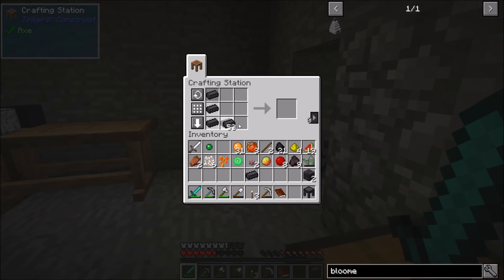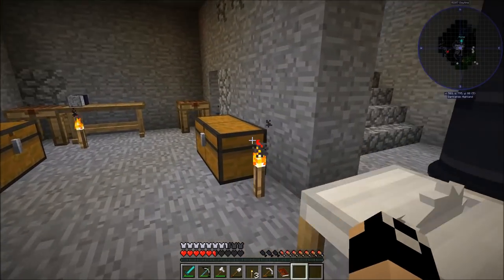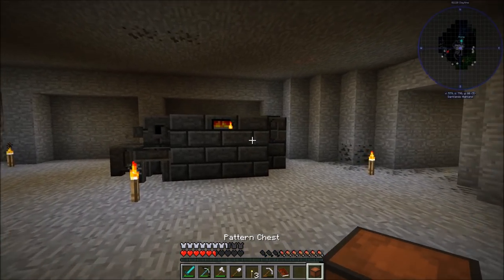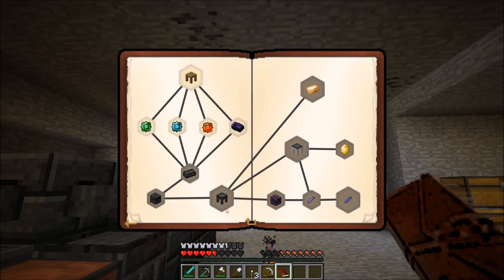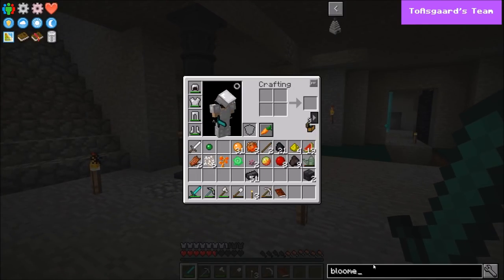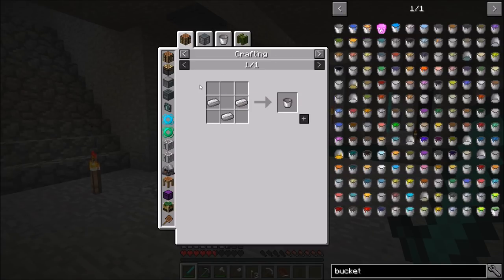Let's get ourselves a casting table and a casting basin and lay those out. One other thing I'd like to have is one more pattern chest for making casts. There's that, and we'll put the pattern chest right there. That quest is completed, that quest is completed - perfect. Of course we have to get lava to put in there. By the way, we haven't even made a bucket - it's just iron.